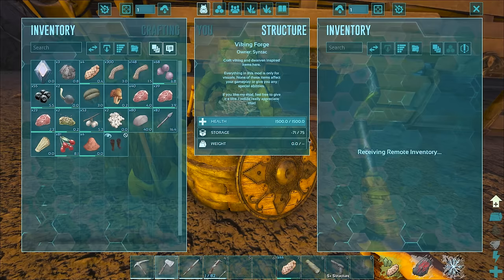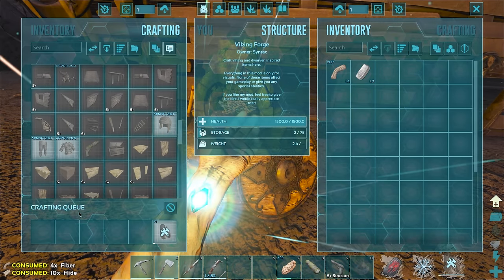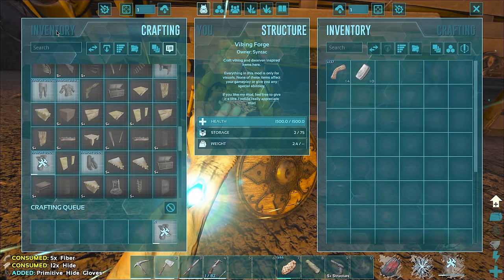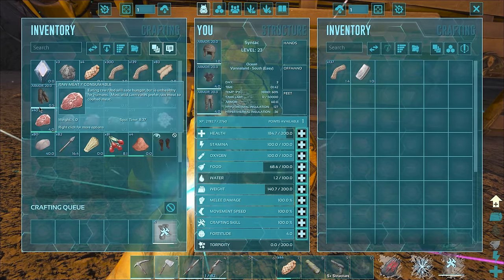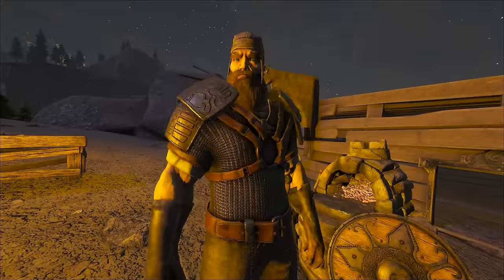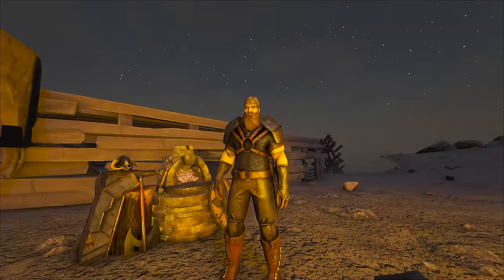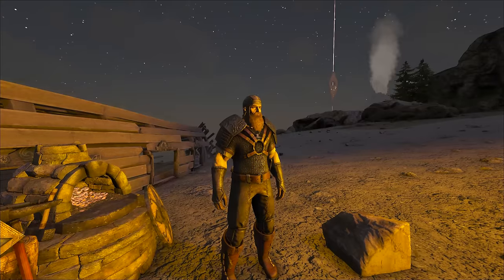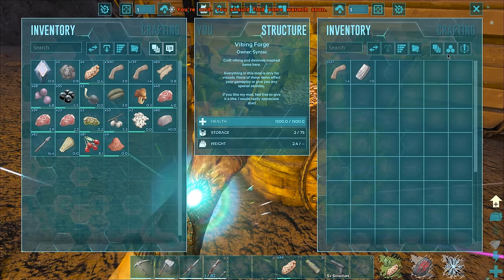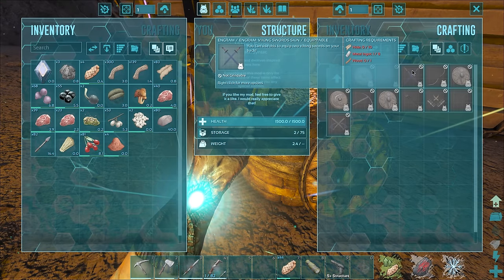At least we got some things - we got two skins! I don't even have any boots on - there we go. Let's make some boots and some gloves - boom boom, perfect. Let's pop these on. Look at these skins, they look so good. I'm honestly so annoyed they had to get cut from the official version - I'm sure they had their reasons but it really sucks. Either way, awesome looking skins and I can't wait to use them.